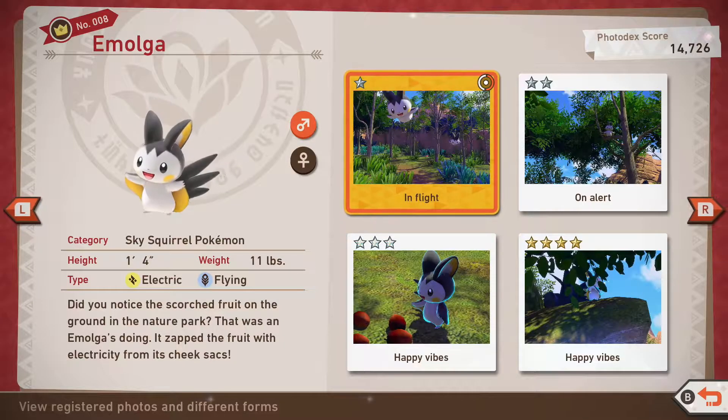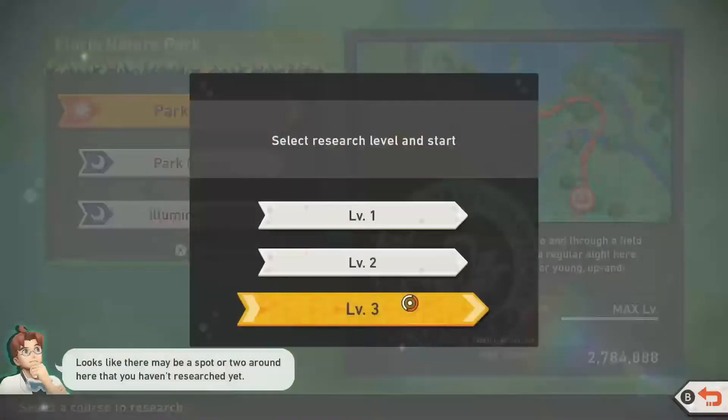Emolga can be found in the trees in the park on Florio during the day. You can acquire every rating on level 1 in the park during the day.